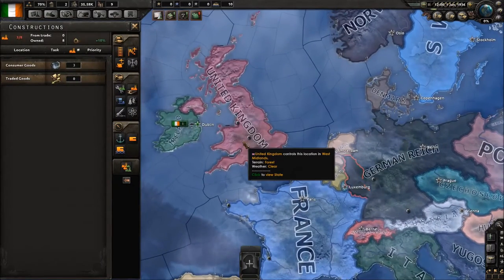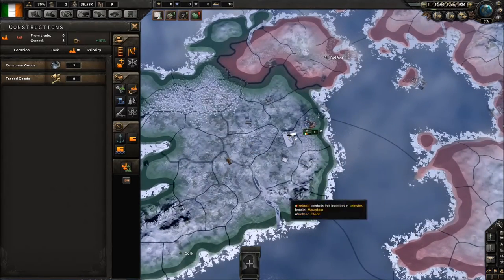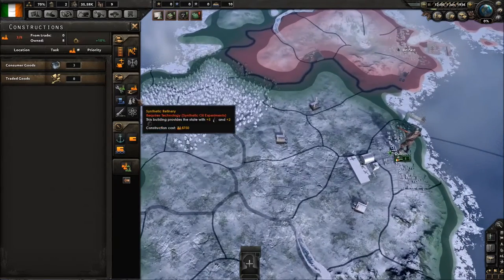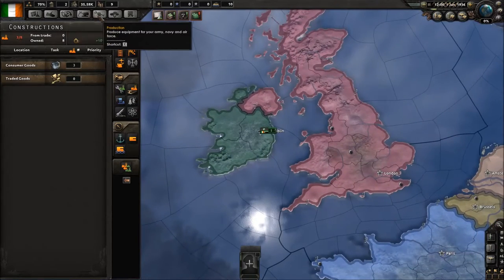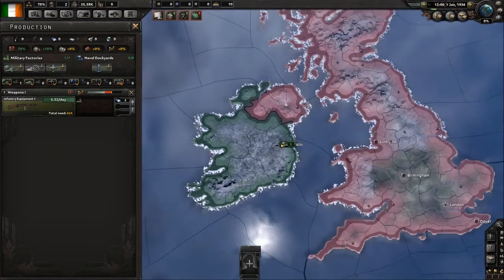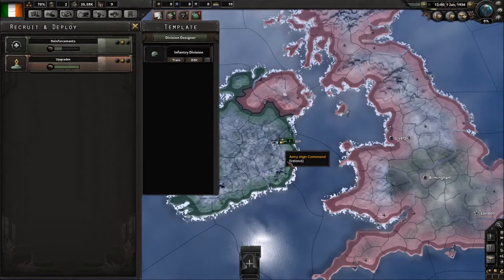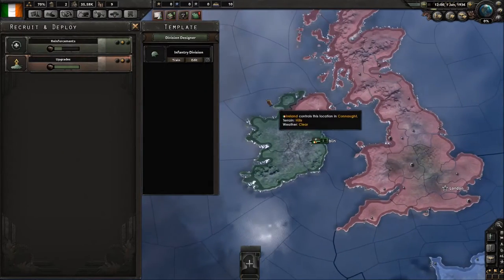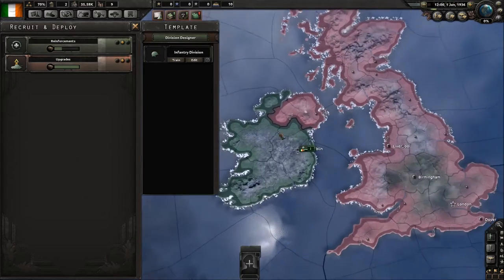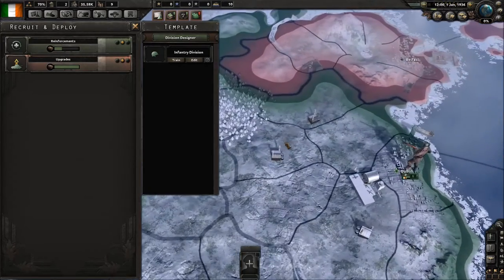Your construction tab shows you what you're building — factories, airports, online yards. You have the production tab, which is what you're actually producing with your factories. In this case we're building infantry equipment. The deployments tab is where you can build and deploy infantry divisions, and later on tank and cavalry, and basically whatever division types you want.